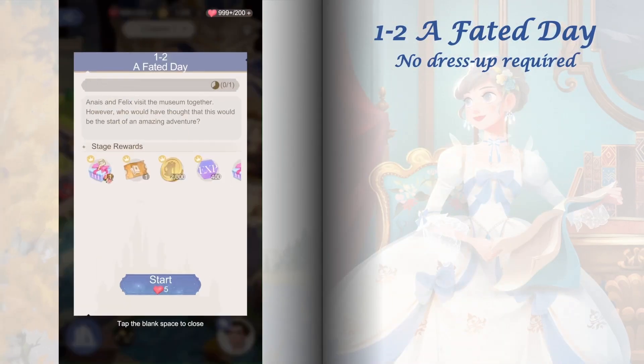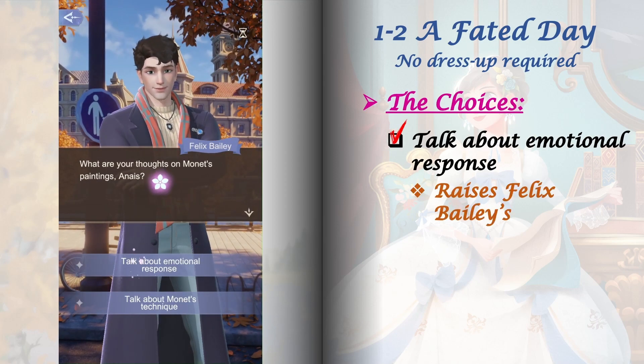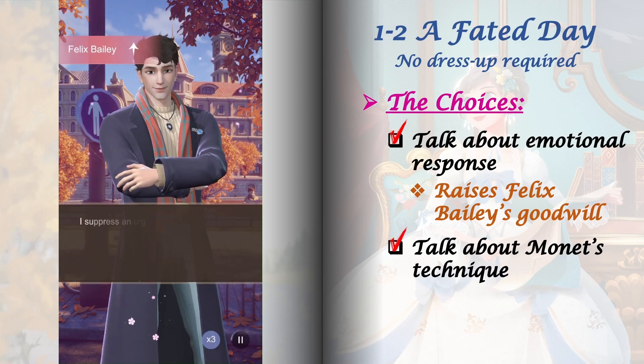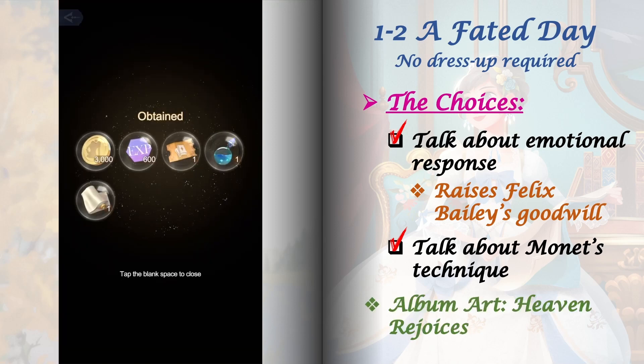Stage 1-2 is a no dress up stage. It also has just one set of choices — they don't affect future stages, but choosing 'Talk about emotional response' will increase Felix Bailey's goodwill. Clearing the stage will also unlock our first album art, Heaven Rejoices.